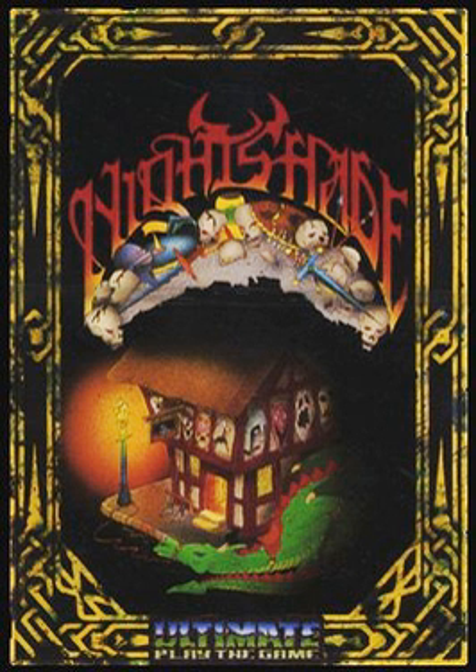Ultimate Play the Game was founded by brothers Tim and Chris Stamper, along with Tim's wife Carol, from their headquarters in Ashby de la Zouche in 1982. They began producing multiple video games for the ZX Spectrum throughout the early 1980s. The company were known for their reluctance to reveal details about their operations and upcoming projects. Little was known about their development process except that they used to work in separate teams — one team would work on graphics whilst the other would concentrate on other aspects such as sound or programming. When a journalist reviewing Nightshade for Crash asked Tim and Chris Stamper what the object of the game was, they responded: "Oh, we can't tell you that."